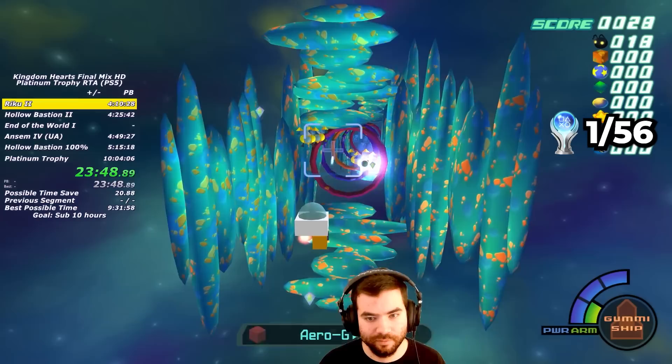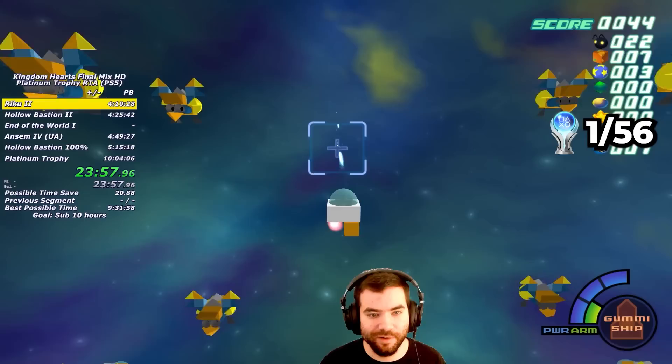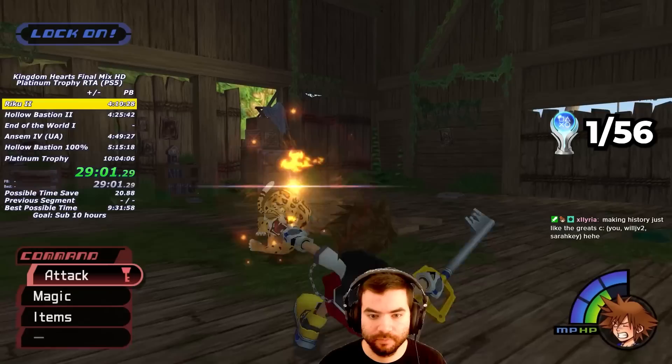On the way to Olympus Colosseum, I need to be wary of any blueprints that might show up. I need 30 unique Gummy blueprints by the end of the speedrun, and also need to farm as many kills as possible. After doing some of Phil's training, we get an early Thunder spell, which will help us for the rest of the early game.